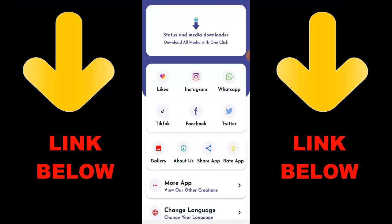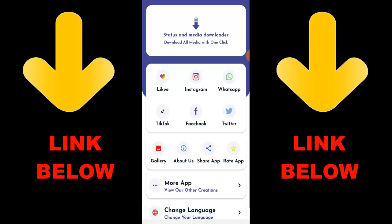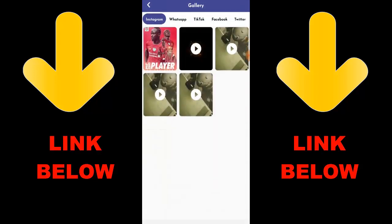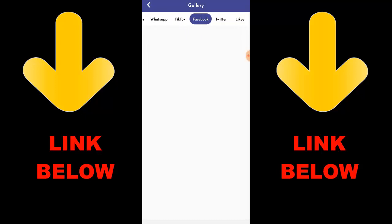Check out this trending app called Status and Media Downloader — download all media with one click. You can download any videos or pictures from any social media including Instagram, WhatsApp, TikTok, Facebook, and Twitter. All you have to do is download the app, copy the link of whatever you want to download, paste it in the app, and it downloads. Check the link down below to get it!